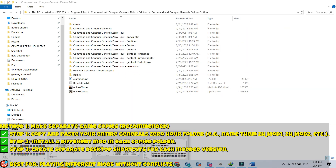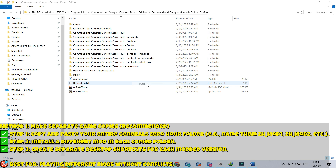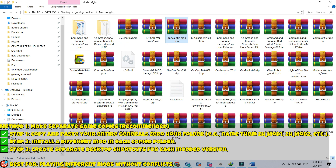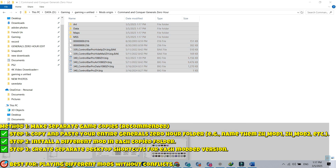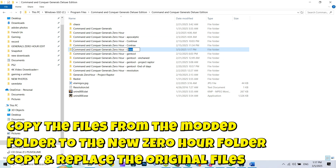How to play multiple mods separately. There are two main methods to keep multiple mods installed and play them separately. Method 1: Make separate game copies — recommended. Step 1: Copy and paste your entire General's Zero Hour folder, e.g., name them ZH Mod 1, ZH Mod 2, etc., or the mod name. Step 2: Install a different mod in each copied folder. Step 3: Create separate desktop shortcuts for each modded version. This is best for playing different mods without conflicts.